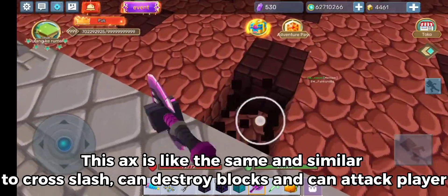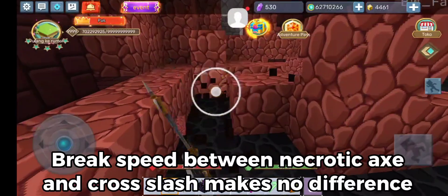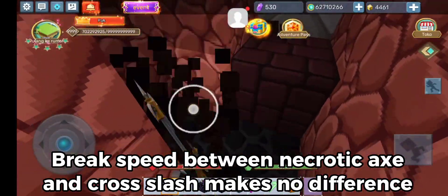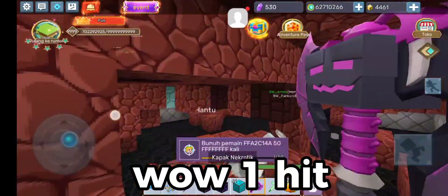This axe is similar to Cross Splash — it can destroy blocks and attack players. Break speed between the Necrotic Axe and Cross Splash makes no difference. One hit.